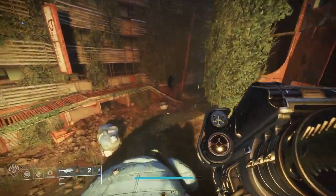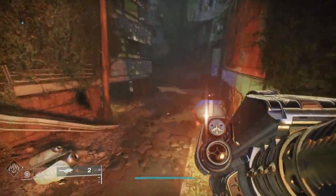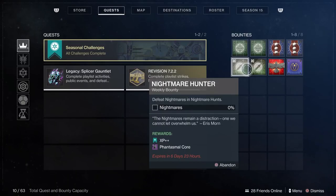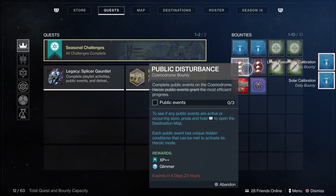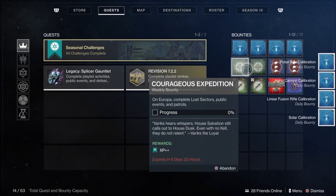You have 63 slots on each character for quests or bounties. With those, you want to first concentrate on your key weekly or XP++ bounties. They come from a limited number of sources. The primary sources in the simplified system are your primary planetary vendors in non-DCV content — specifically Shadowkeep, Beyond Light, and the Cosmodrome that came with Beyond Light.